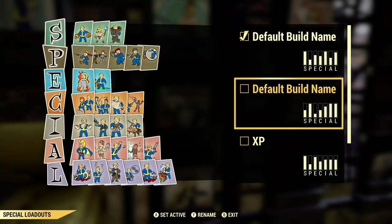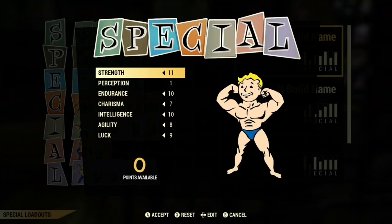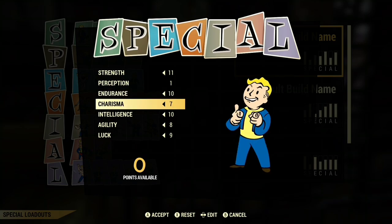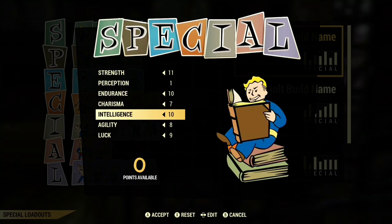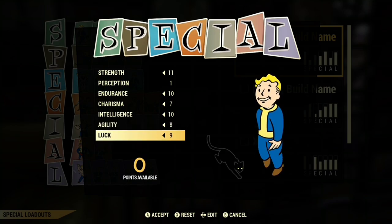Go to your punch card machine and edit SPECIAL. The points are going to be Strength 11, Perception 1, Endurance 10, Charisma 7, Intelligence 10, Agility 8, and Luck 9.